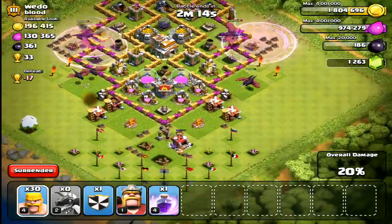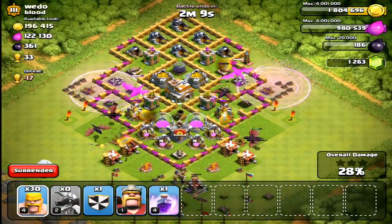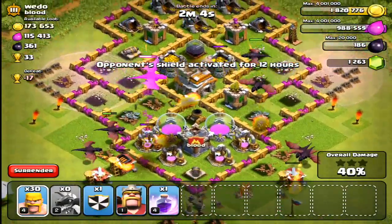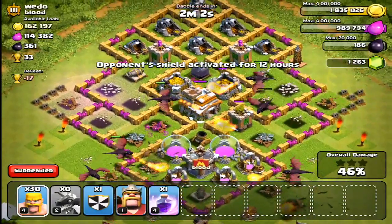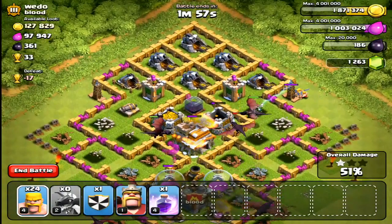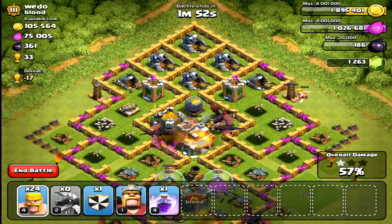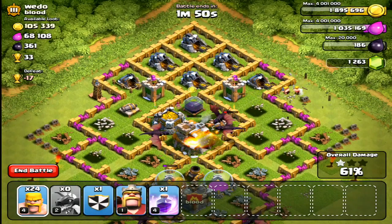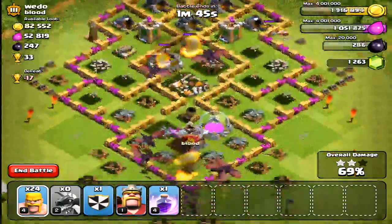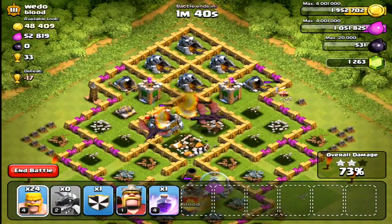They probably could have lasted longer taking out the air defense, especially since the air defenses are on the outside. This is the kind of base you want to find — air defenses that are easily taken out or currently being upgraded. Once you find those bases, go ahead and attack. Make sure the base isn't too tough. If you're Town Hall 8, attack around your range; if you're Town Hall 7, attack around your range. I'm Town Hall 7, so I'll be attacking Town Hall 7s to make sure I three-star or at least grab all the loot.